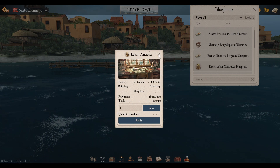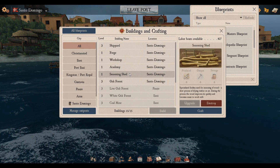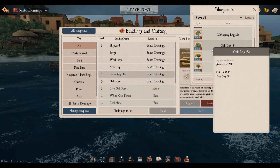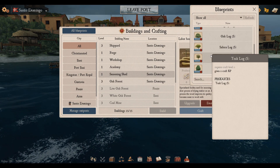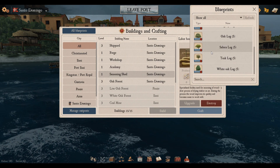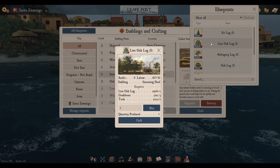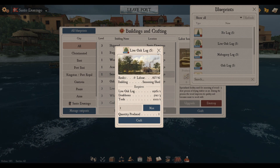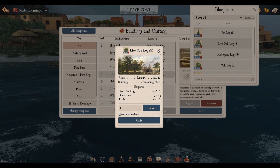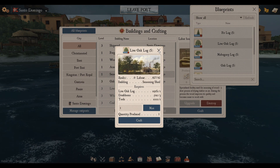Back to buildings — the Seasoning Shed requires a permit to build. It's used to season certain woods; for each type of wood you want to season, you need to find the seasoning permit for that specific wood. Seasoning wood is insanely expensive, and I'm not sure it's the most viable method of obtaining seasoned woods right now, but that'll be covered in a separate video down the line.